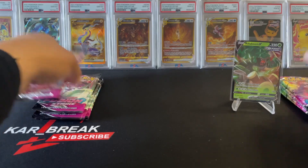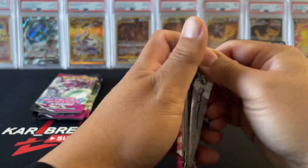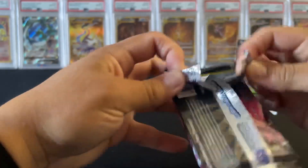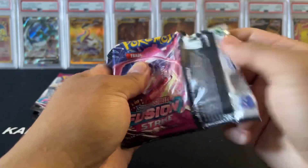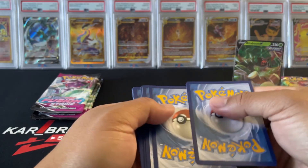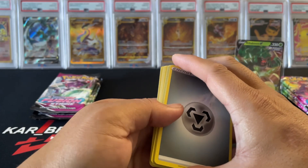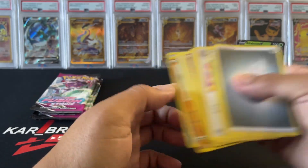Alright, come on, let's go — get that Gengar hit! Black coal card — one, two, three, four — come on. Nope, looks like trash, just a hollow.